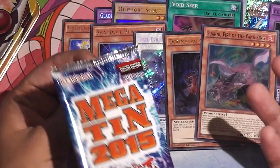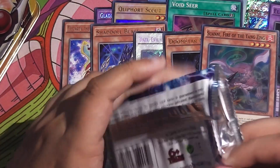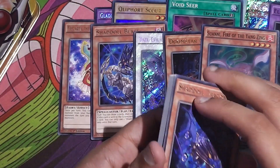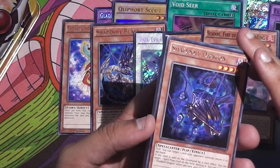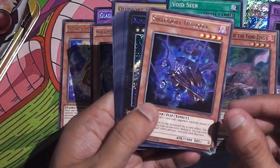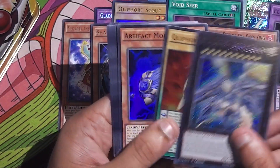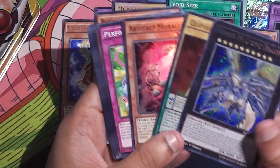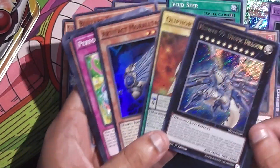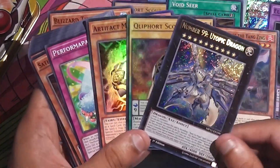You're guaranteed a secret, ultra, or super in every pack. It could be bad — like I got a couple of Thessalus, Zaborg, and Archfiend Seraph in 102 packs. Anyway, Shadol Dragon, Utopic Dragon — good card. Ooh, another Scout, and a Moral Tax. This is actually a very, very good pack.